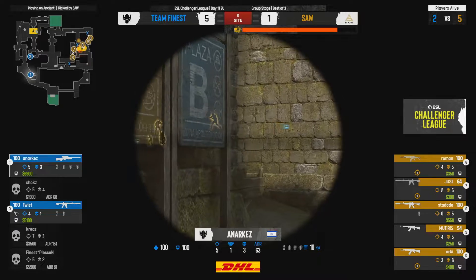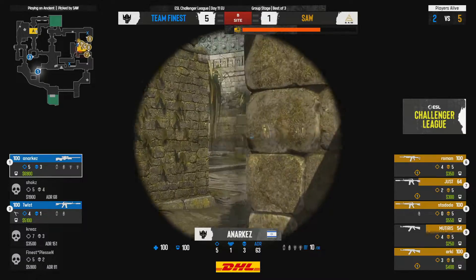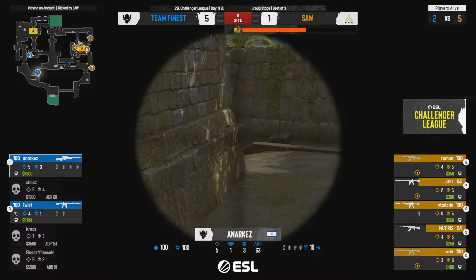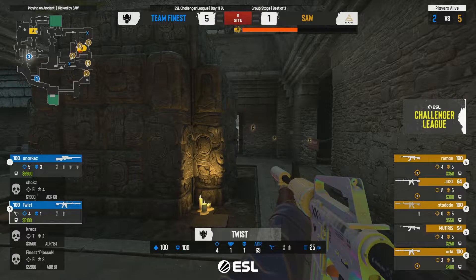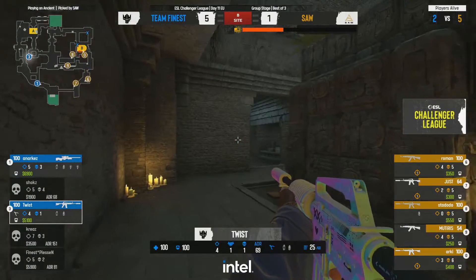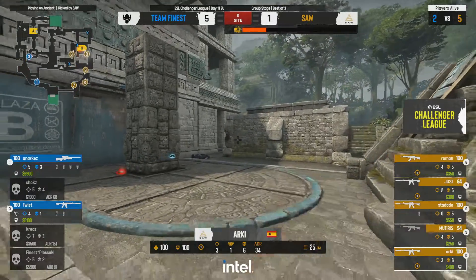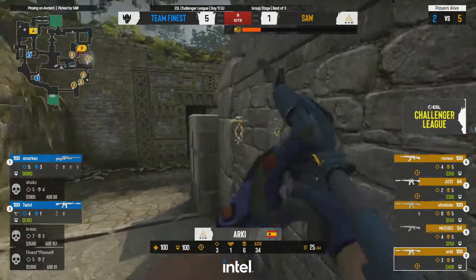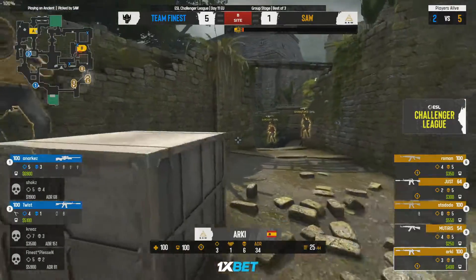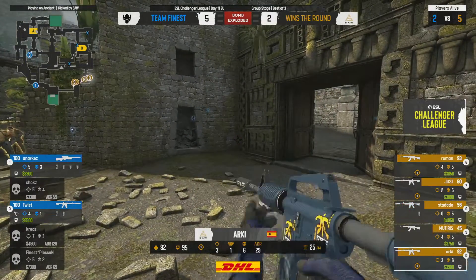You don't want to lose the AWP even when you've won quite a few rounds and aren't too concerned about economy. sAw's economy is pretty messy right now — even when they win this round it's not perfect. Kreeze was spotted out far in the open — a bit of a misplay — and that's the only player really standing between sAw and the B site. Finest can rotate but it's too little too late. They play that really well, push the advantage, get the bomb down.